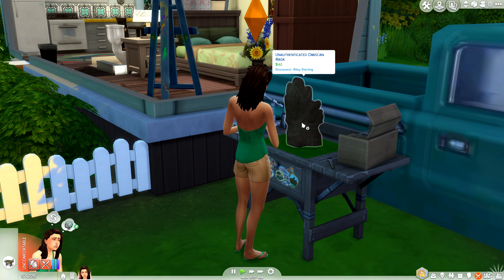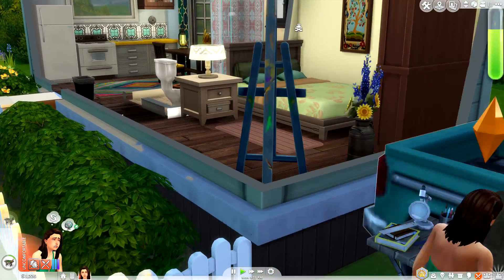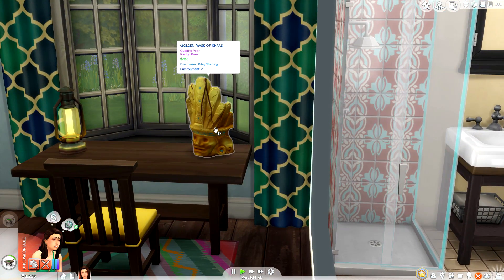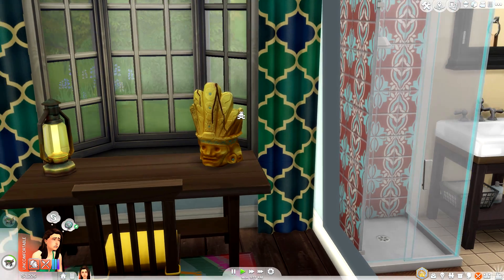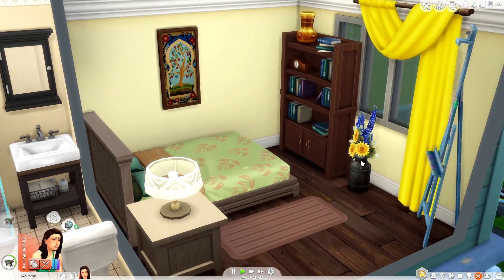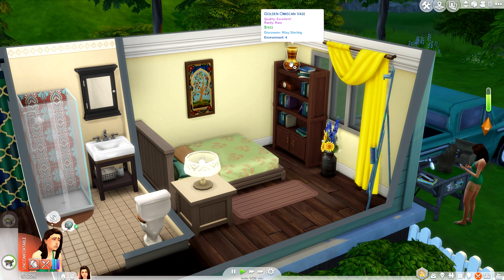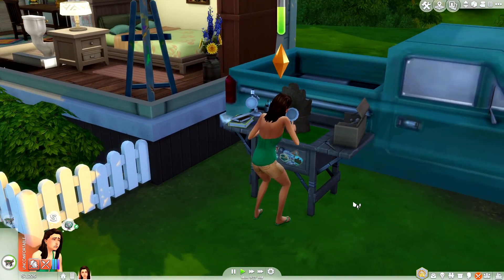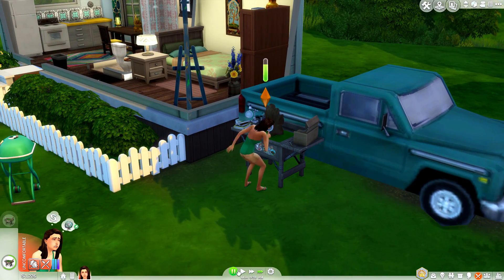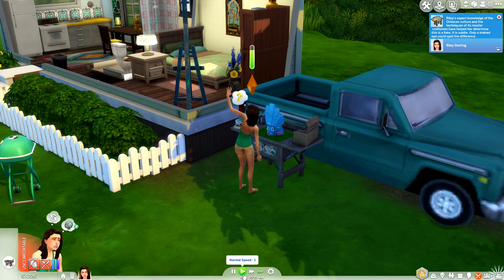It says this is an unauthenticated Amiskan mask, so we're gonna have Riley go ahead and authenticate it. In the last episode we ended up getting one of these golden masks — poor quality but it is a rare artifact worth $316. And then we also ended up getting an excellent quality rare vase worth $933 simoleons. I was literally dying in the last episode and someone said 'oh I said the same thing, honey, until I came across an artifact worth ten thousand simoleons.' For 10k I'll sell my soul!